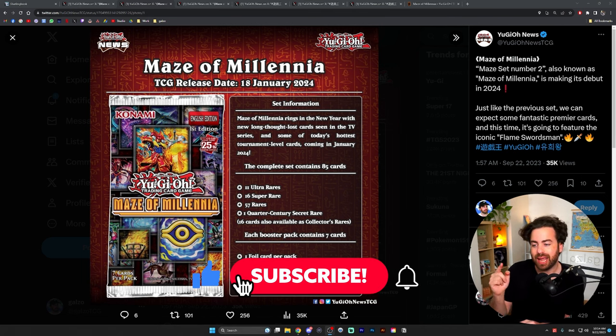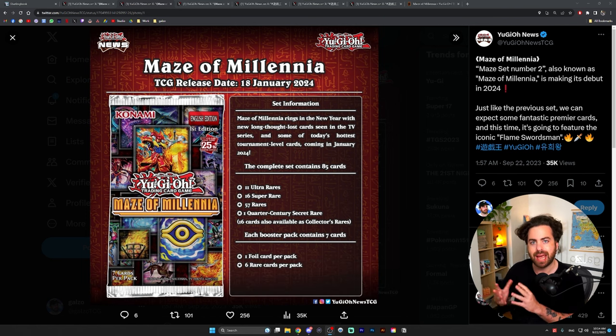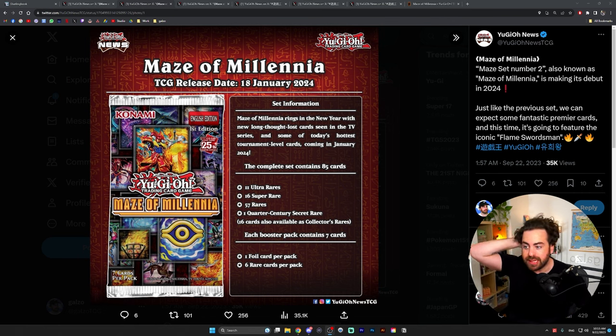January 18th is the TCG release date of this set. It's basically an import from the OCG's Animation Chronicles set. We're going to go over everything we know: 11 ultras, 16 supers, 57 rares, one QCR which is probably going to be Garura Wings of Resonant Life, one foil per booster, and six rares per pack.